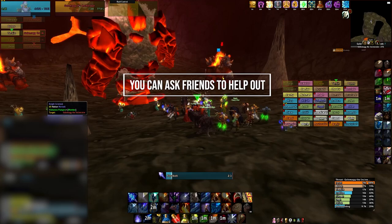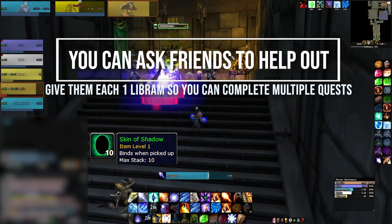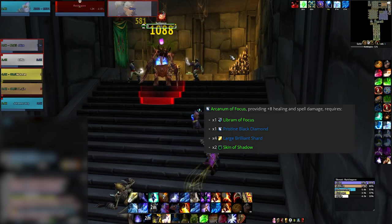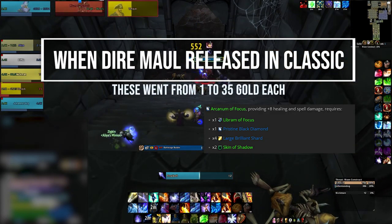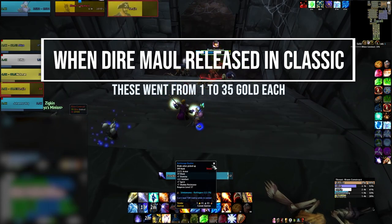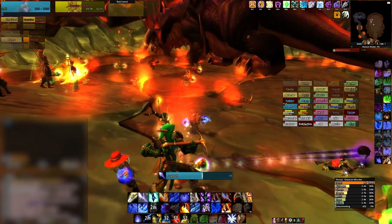What you can do is ask some friends to come and help you out so they each have 1 Libram on them, and also help with doing Scholomance for the 2 Skin of Shadow. You can probably sell this enchant for 50 to 100 gold each, and one required material is the Pristine Black Diamond. Back when Dire Maul released in Classic WoW, it went for 1 to 35 gold each on my server. It stayed at 25 to 35 gold for a few weeks and then crashed hard. With Zul'Gurub coming out quicker than usual, I'm not sure if these will spike up again, but I invested into a few of them at 40 silver each. What can go wrong?